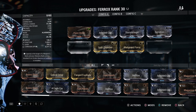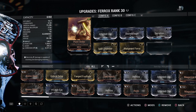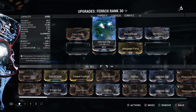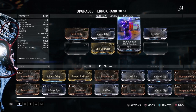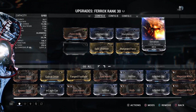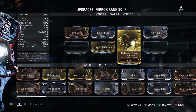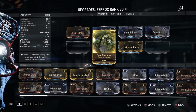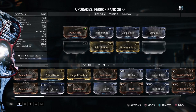So the mods are: Point Strike, Infected Clip, Strominger, Serration, Split Chamber, and Malignant Force. Point Strike, of course, for some critical chance. As my elemental damage I went with Corrosive — and why wouldn't you go with Corrosive? The Ferox has Electric as its base damage, so adding Corrosive is a no-brainer. And Split Chamber, of course, to multiply the damage.